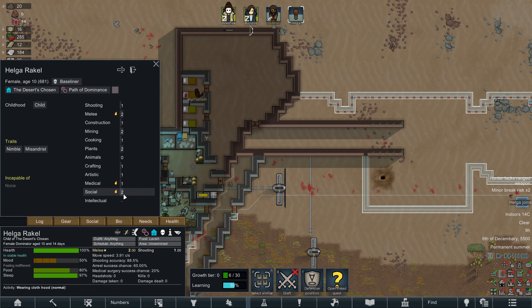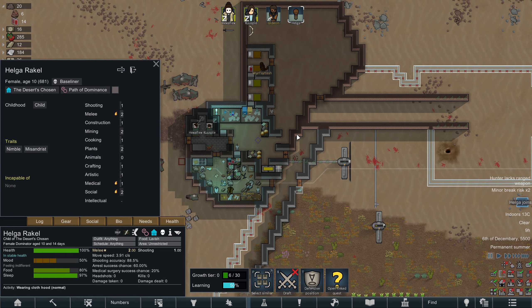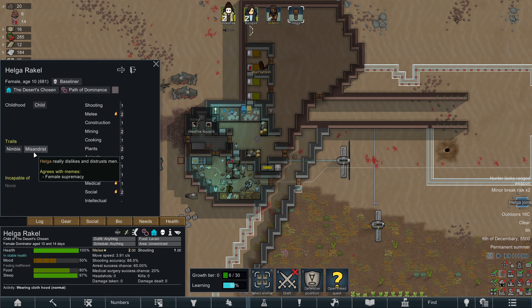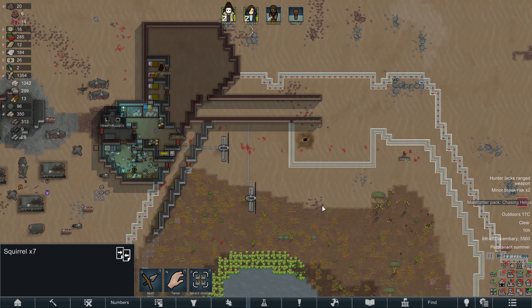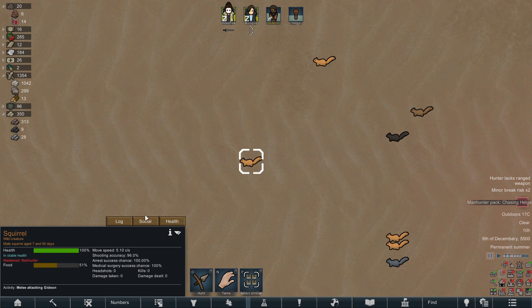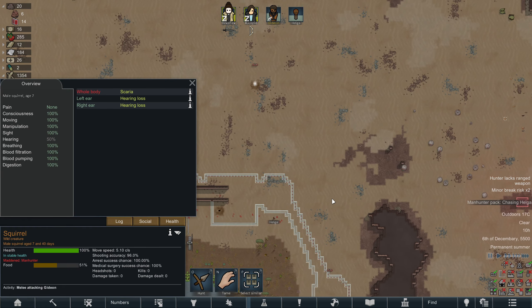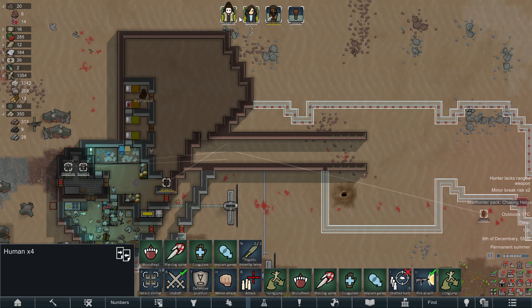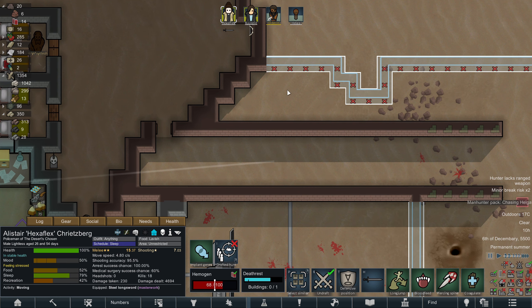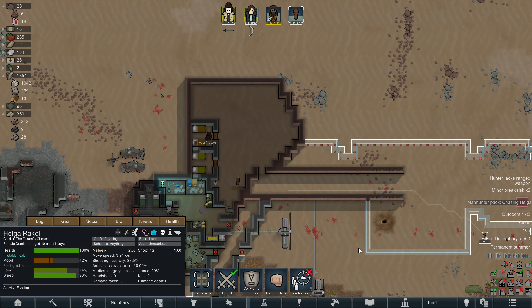The rule is we have to enslave everybody asking for charity. Hopefully we can deal with all these squirrels — that might be kind of rough. Helga — you do not have a double passion in social or intellectual, so we will have to enslave you, I'm afraid. Nimble Misandrist. Alright, here's the Manhunter pack. Is this one where if we leave them alone they'll just die eventually? Yeah, so we could just hide in the base for five days, which might not be a bad idea.